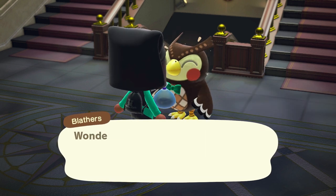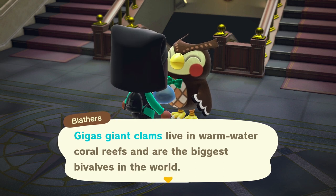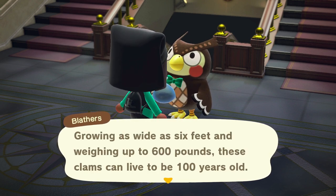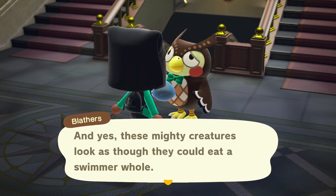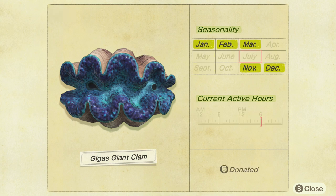Now, let's talk about the Gigas Giant Clam. The Gigas Giant Clam is available in the Northern Hemisphere from May through September, and in the Southern Hemisphere from November through March, and it's available all day long. Here's a look at its Northern Hemisphere Critterpedia page, and here's a look at its Southern Hemisphere Critterpedia page. The current active hours are all day long as well, but just doesn't show up because it's out of season for me.